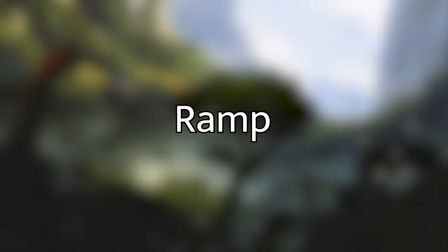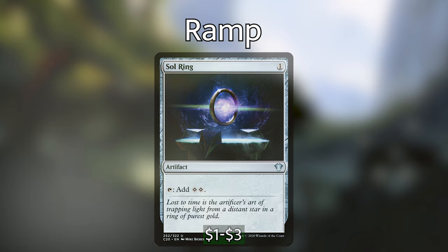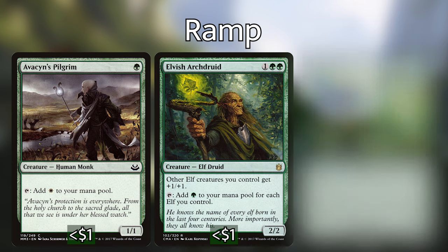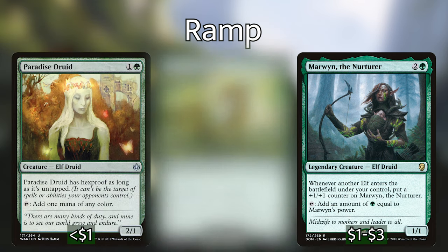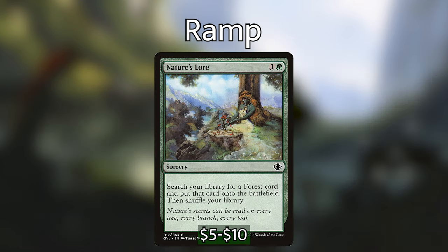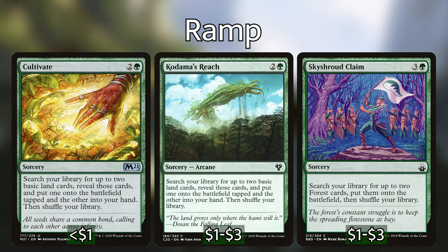Let's go over the ramp in this deck. There is, of course, Sol Ring. We also have mana dorks such as Avacyn's Pilgrim, Elvish Archdruid, Elvish Mystic, Fyndhorn Elves, Llanowar Elves, Marwyn, Paradise Druid, and Priest of Titania. I especially like Marwyn since we can easily pump her up with Riss, and Priest of Titania taps to add 1 green for each elf on the battlefield. Nature's Lore is the only non-permanent ramp included — you are free to also include Cultivate, Kodama's Reach, and Skyshroud Claim.